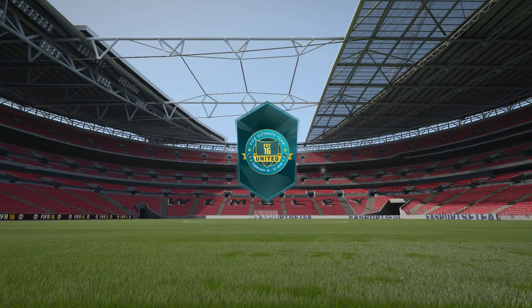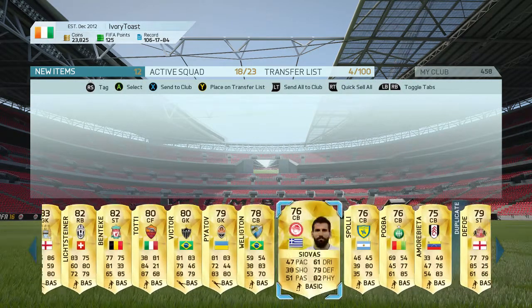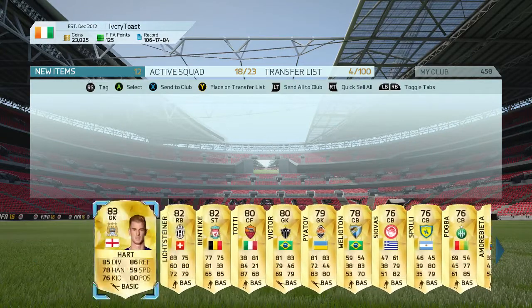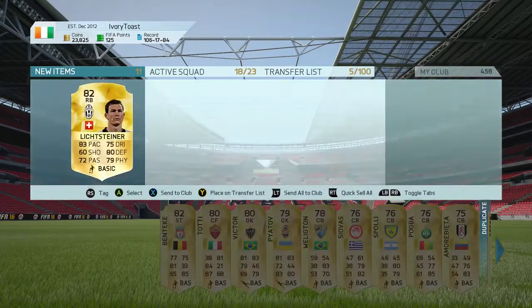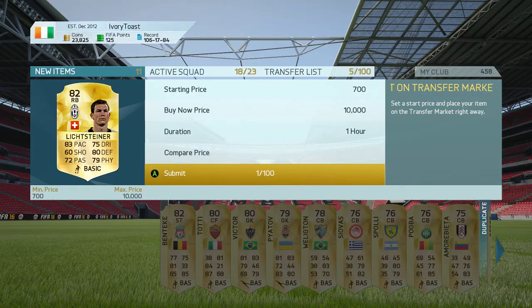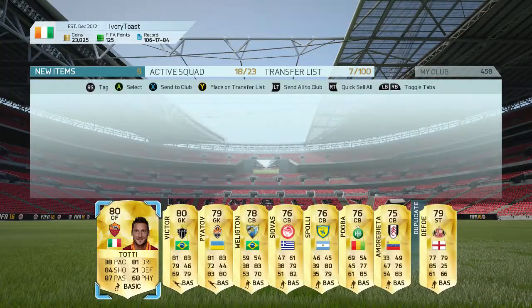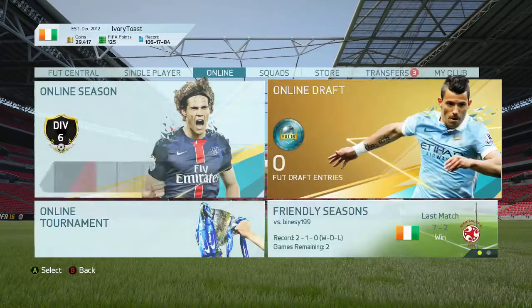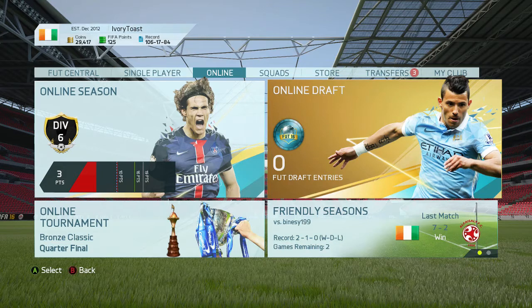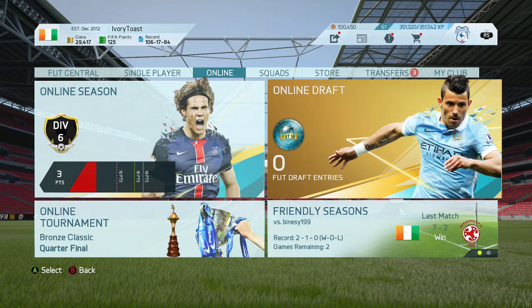Opening the 50k pack — come on, someone good please. Is that Joe Hart? That's alright I suppose, we could sell Joe Hart. Also got Lichtsteiner and Benteke to sell, but apart from that everyone else is rubbish. We did win the draft with the team we built and it wasn't even a good team. If you enjoyed the video please give it a thumbs up, subscribe if you want to see more FIFA videos or the Black Ops videos I've been doing lately. Like and subscribe!